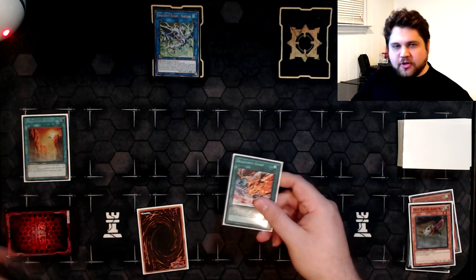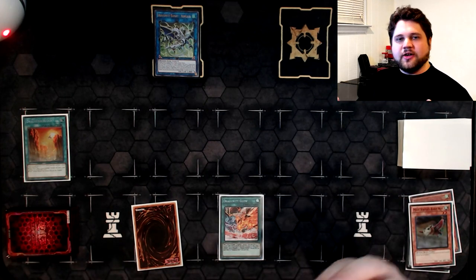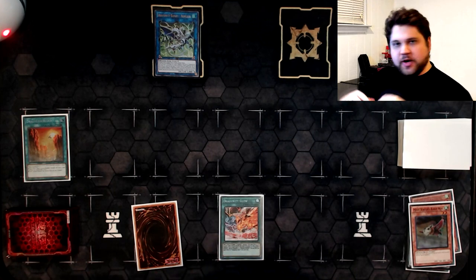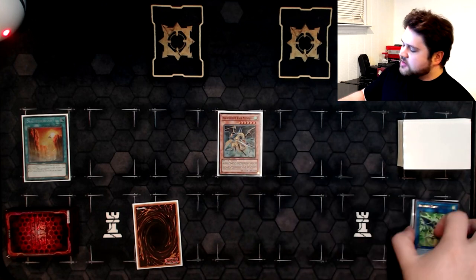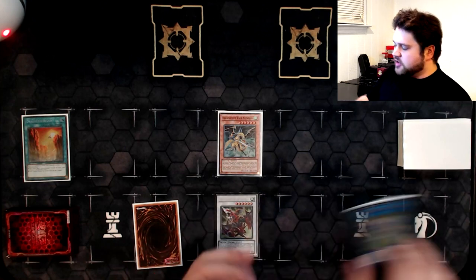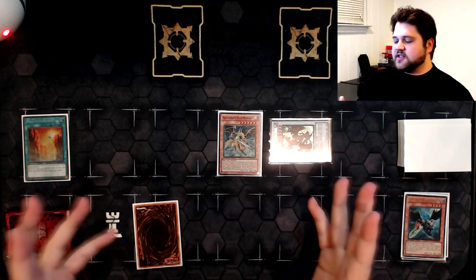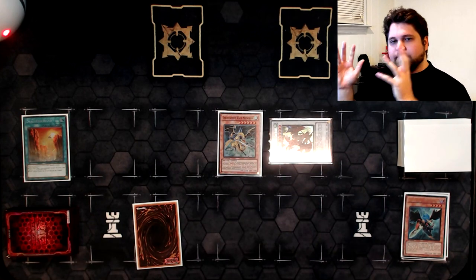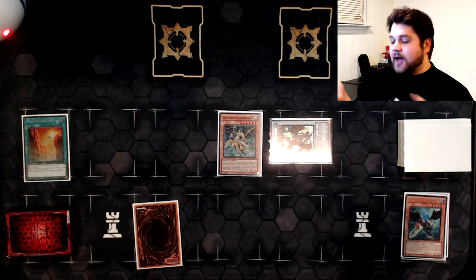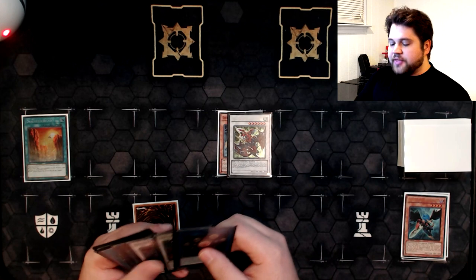Dragoonity Glow is the card that allows all the combos to be possible - it minimizes garnets, makes deck building better, and allows combos to function without hindrances like the Darkness Metal Dragon errata. Glow adds Mistletown from deck to hand, then you tribute Dragoonity Knight Romulus to special summon Mistletown. Mistletown equips Gate Erg, then you use Glow's effect, banishing Glow to special Gate Erg in defense position. Gate Erg's effect adds Zephyros, discard Zephyros. This is the fundamental of every Dragoonity combo whether it starts with Ducks or Synodus - we're going to deviate from it in different ways because we're using Ducks.